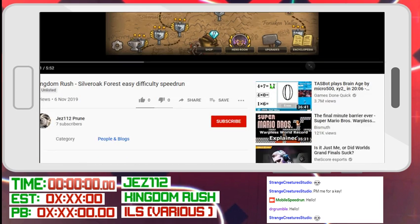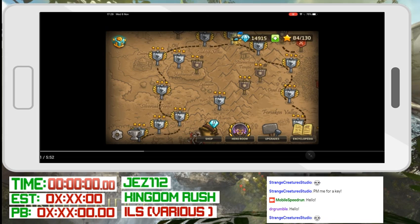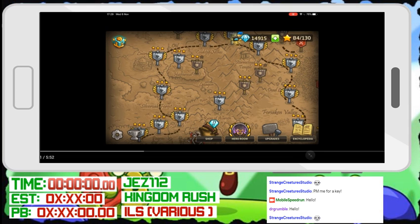It's made by — I actually can't remember, I'm really sorry about that. But it is a Uruguayan dev team. They're from Uruguay. I've spoken to them before — they're really nice guys. And the first run we'll be seeing is Silverick Forest, which is one of the first levels. It's actually the fourth, I believe. This is easy difficulty.